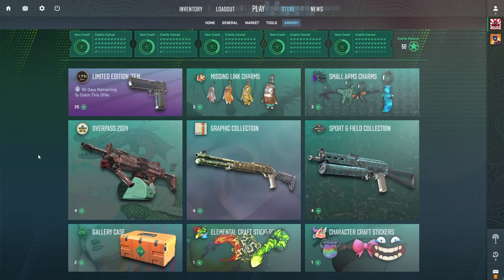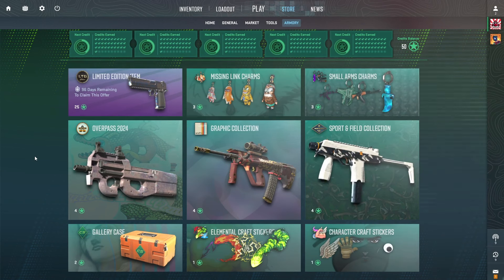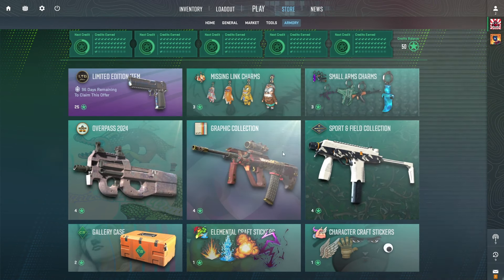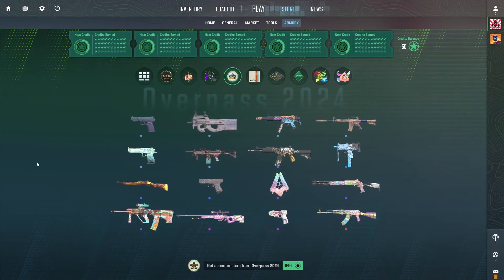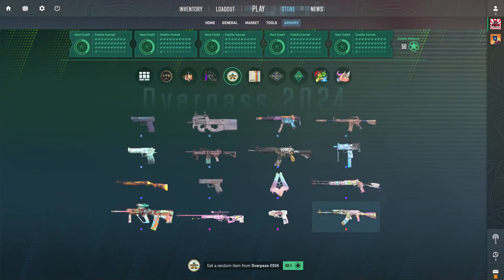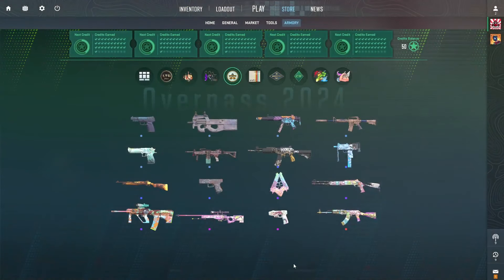So far we have used 15 credits. We're going to use about 40 credits opening some collections before we use the final 10 opening some gallery cases. I am not a fan of the graphic collection, so I'm not going to be opening any of those. We'll start with three from the overpass collection, then move over and do about seven sport and field collections. I am a huge fan of this one — the more I see it in-game, it is actually growing on me. This AK is super clean. Those are the two that I do want to see.